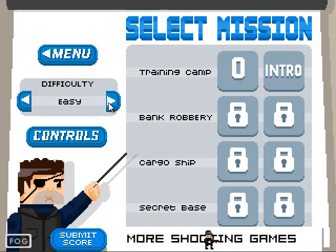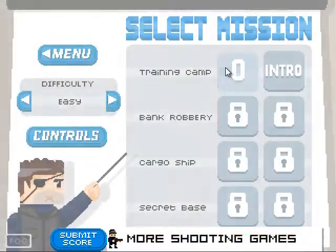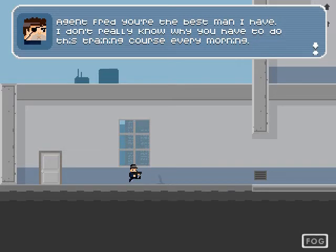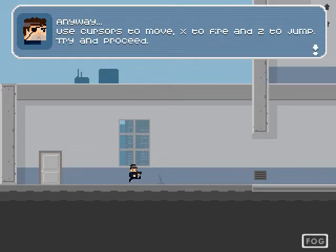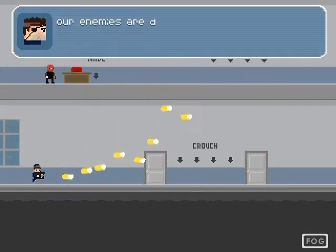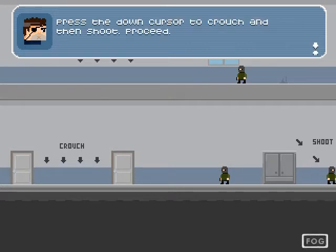The difficulty starts you on easy — I want to take that as a sign. I'm sure I'll figure it out. Training camp. 'Agent Fred, you're the best man I have. I don't really know why you have to do this training every morning. Anyway, use cursors to move, X to fire, and Z to jump. Try and proceed.' Is that a P? What happened to that P? What did you do to that font? I demand an answer.